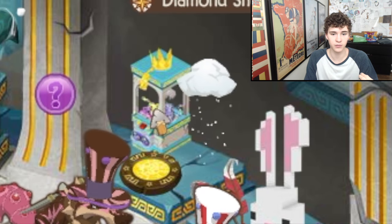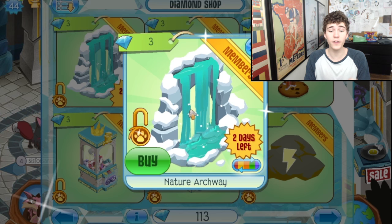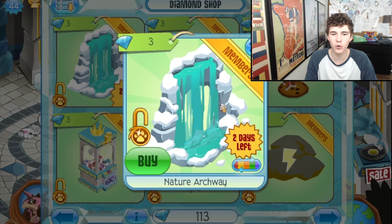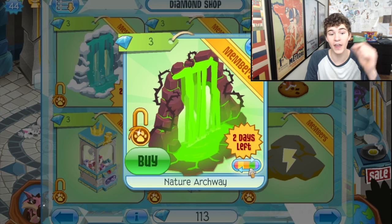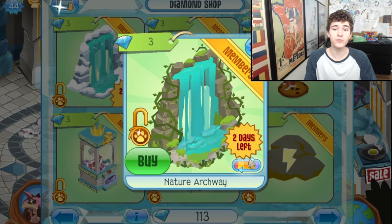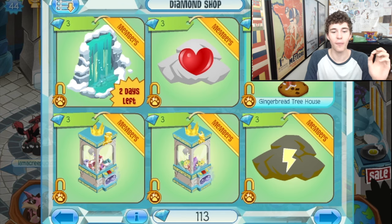There's also some epic stuff going on in the diamond shop den item section. We've got these sick new nature archways. When the originals first came out around 2013-2014, I got them right when I came back to playing Animal Jam and I was so psyched for them. I heard nature archways were coming back, but these are actually different nature archways and they are sick — especially this one and this one. The coral canyon ones I'm not a huge fan of, but the others are just so cool.